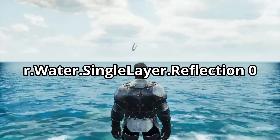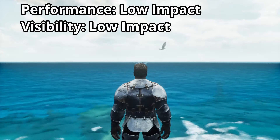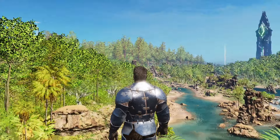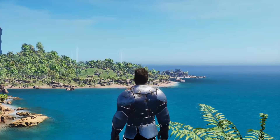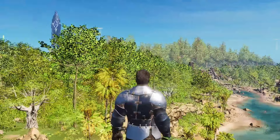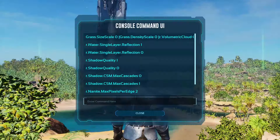The last command, r.Water.SingleLayer.Reflection 0, removes the upper part of the water that handles reflections. If you want Ark to look good, then these commands are not for you. With a little customization however, they could also be used to make Ark look very well. These commands are particularly useful if you want to squeeze the last FPS out of your device and further increase your chances in PvP.